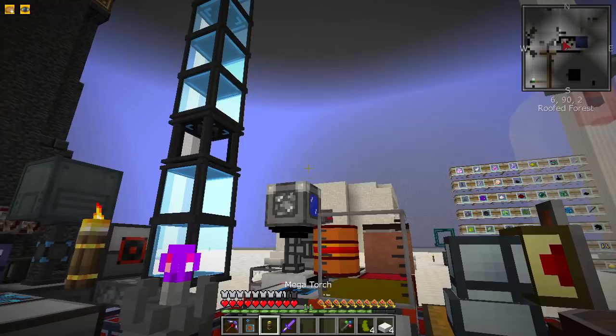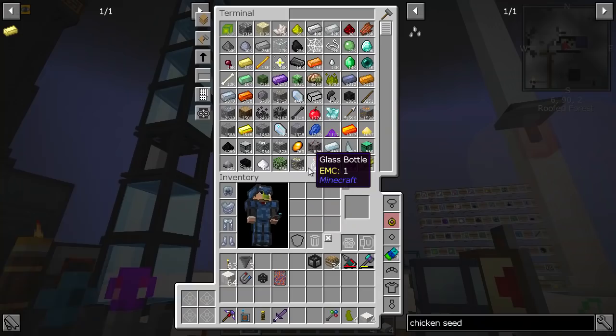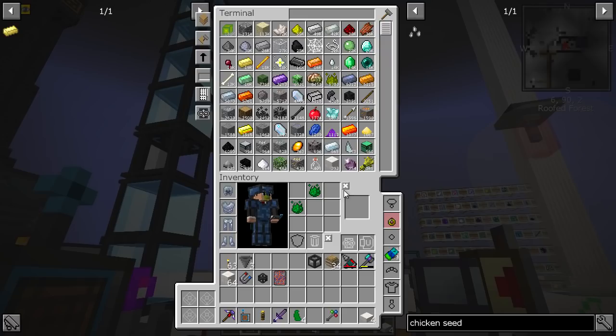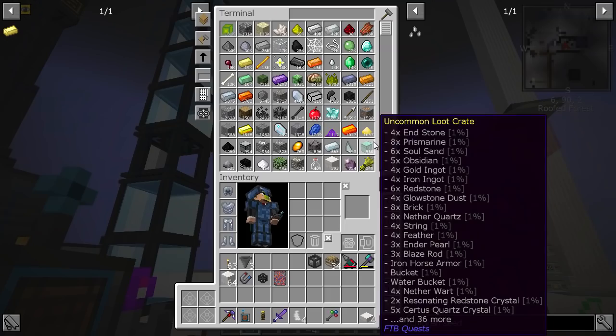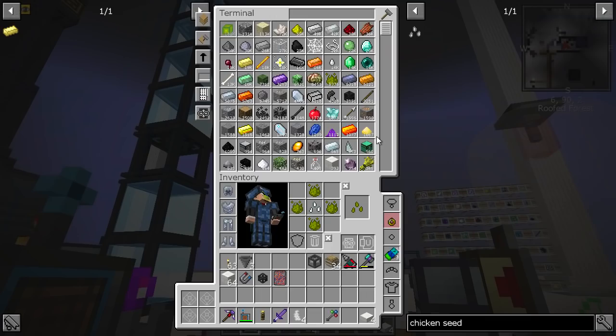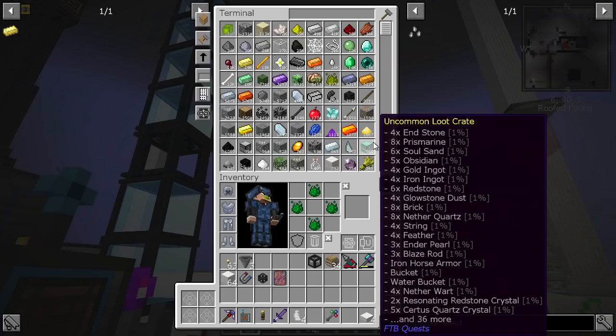I got four zombie chunks. What we can do is pop those in here and get a regular tier one mob chunk, which is what we want. To make tier two mob chunks we just make the recipe, and now we need four of these. There we go, lovely stuff, and lastly we need to make one of those. Bam and bam.